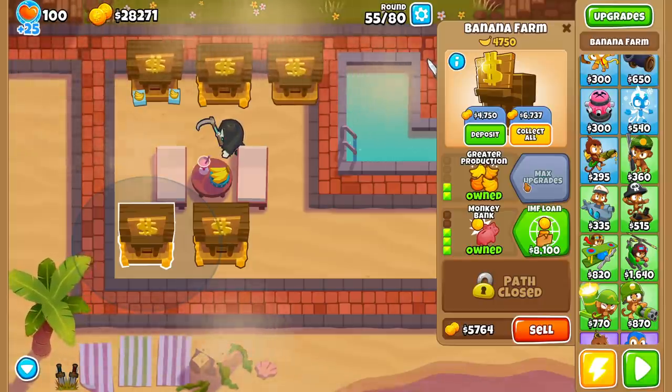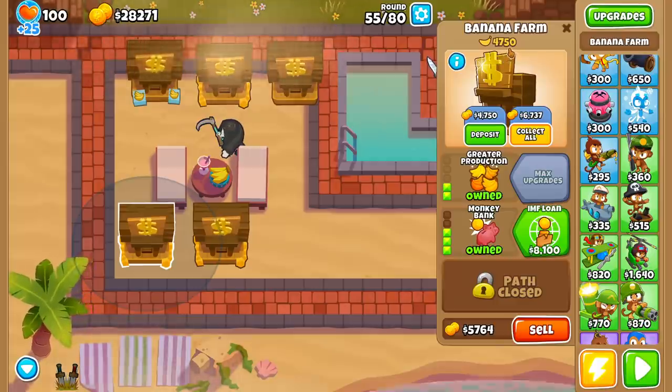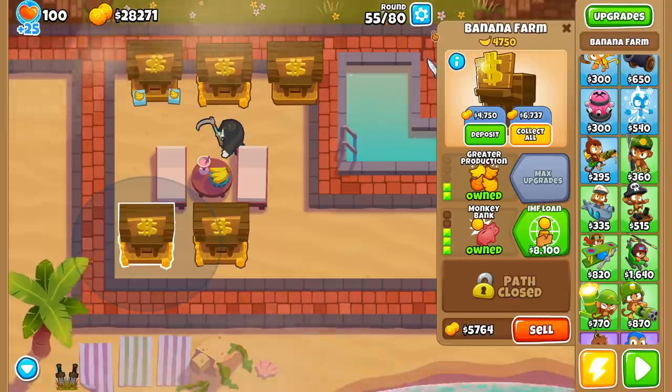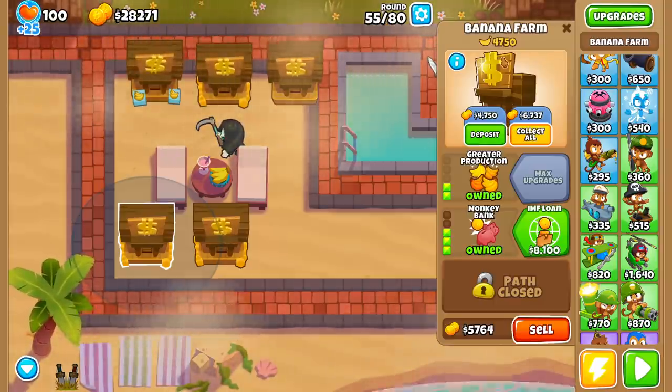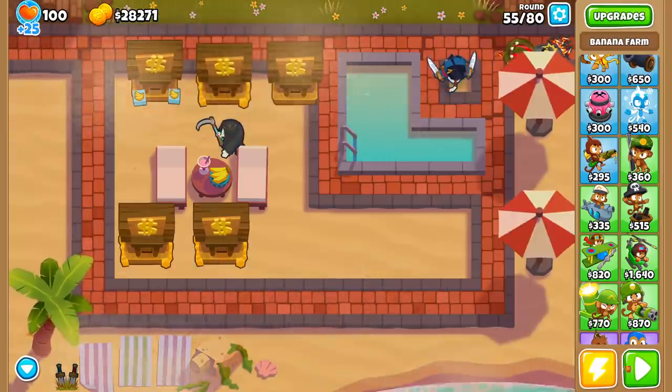After five rounds with a 2-3 banana bank, we've made $4,750. I had to keep in mind how much money was made after only four rounds, because maybe it's more efficient to collect then — we were wasting money by waiting until the end of the round. That said, let's continue on with our main three banks.